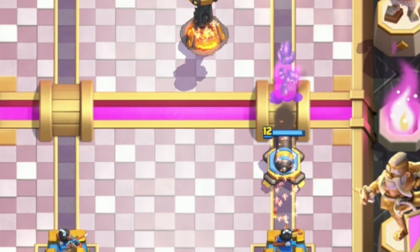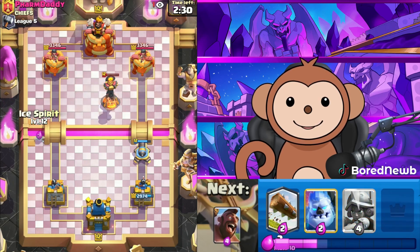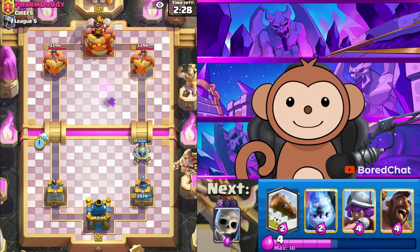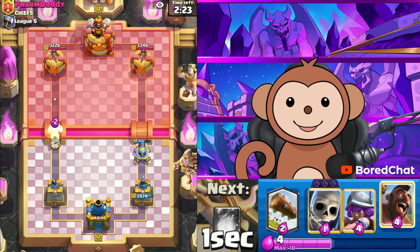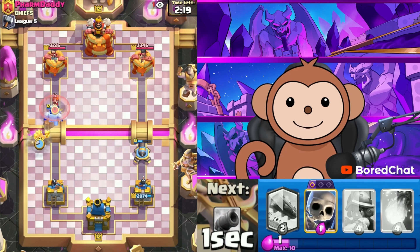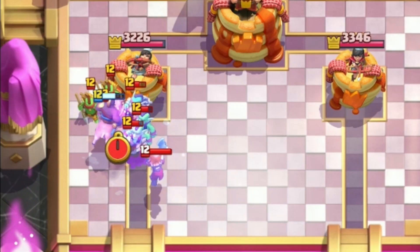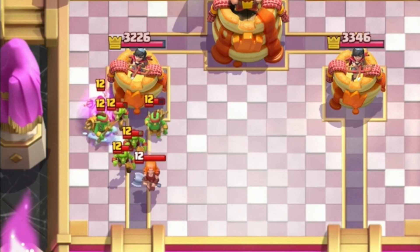I should have put that Cannon down faster, but I can put an Ice Spirit behind this. Let's go Ice Spirit left side. We want to put something in front of this because I don't want to Log it. He went Valkyrie so he should not have enough — and not even one hit.